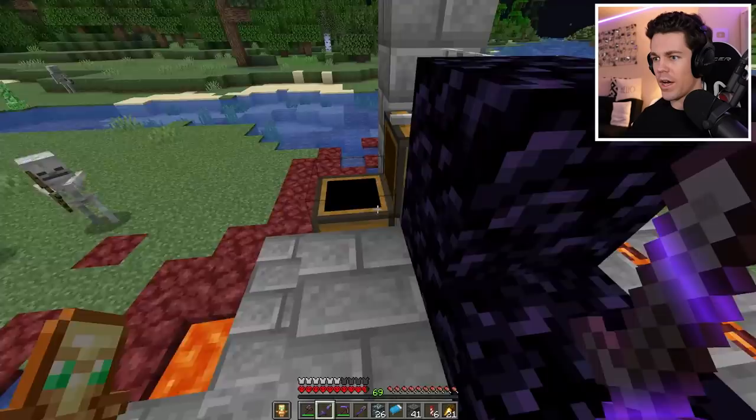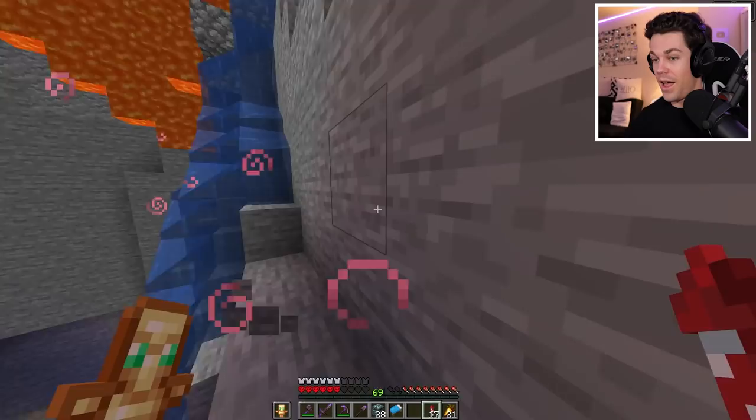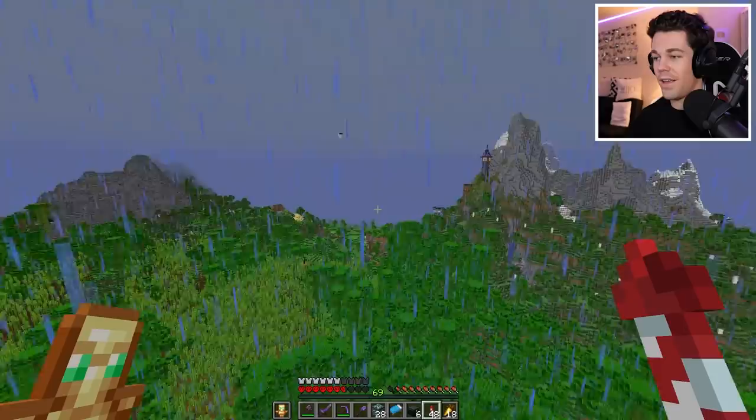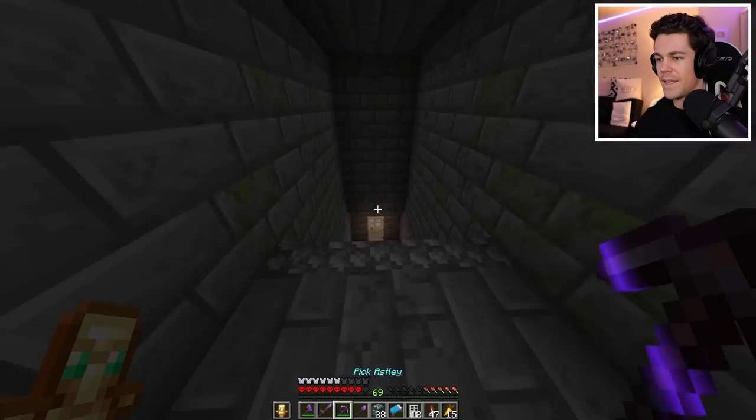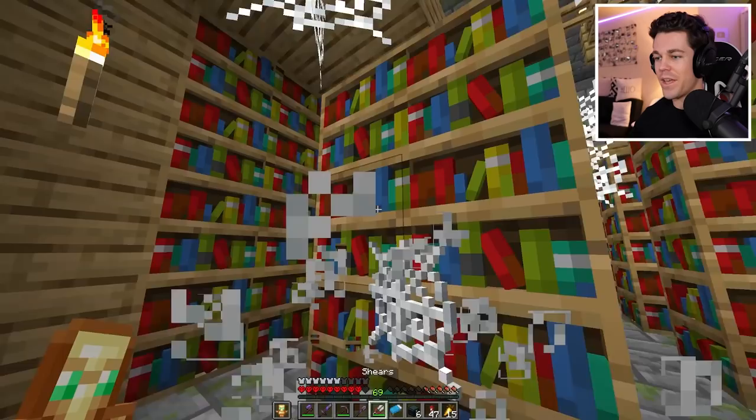A giant ruined portal - let's see what's inside. Oh my god, a god apple! I have two now. I just popped a totem while flying into a wall. I didn't have any luck finding mineshafts, but I had a big brain idea. The last item I'm looking for is cobwebs, and last I remember, they spawn inside the libraries at the stronghold. All I have to do is find one, which I just did.